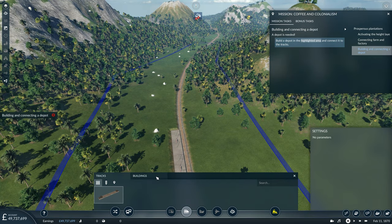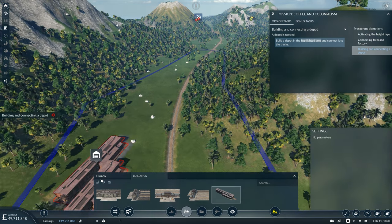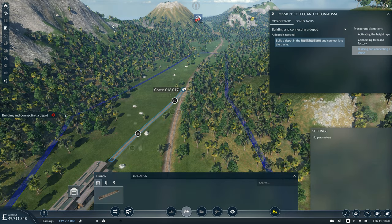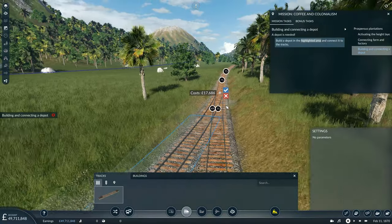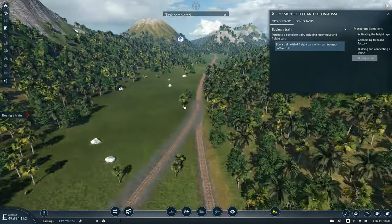A depot is needed - indeed it is. It will be needed if we ever want to run any trains on this line. So let's go ahead and satisfy this objective and run in a line. Let's just check that it's making a nice smooth junction, which indeed it is. So we'll build that.